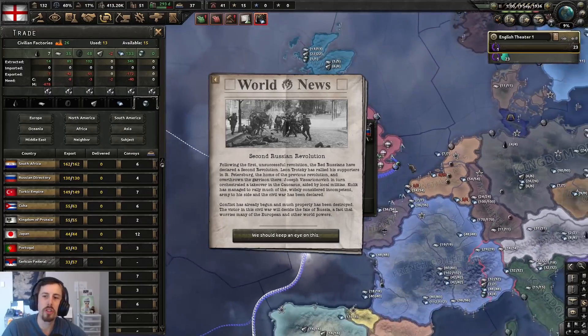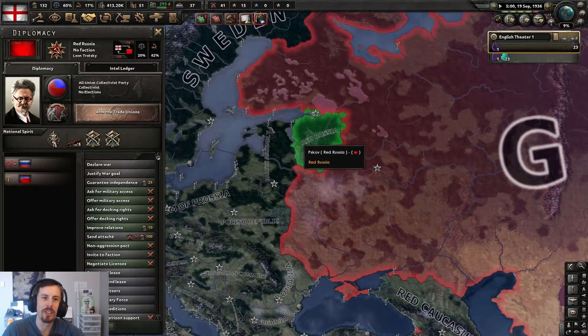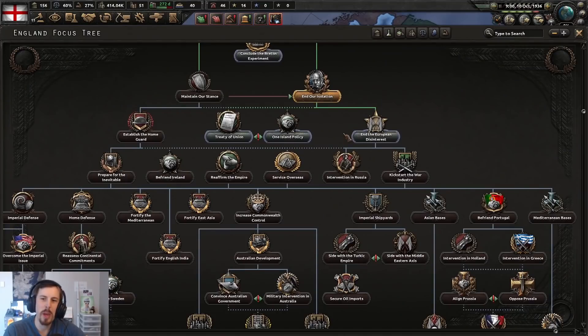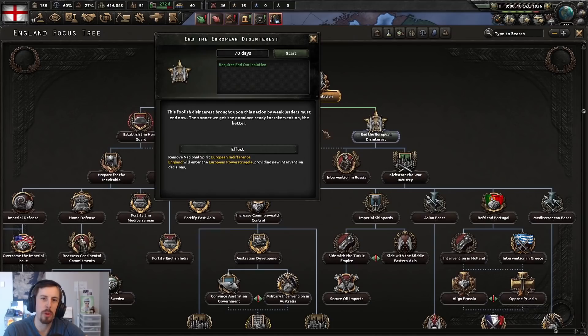A second Russian revolution. Got grey Russia and red Russia. And the red Caucasus is led by Stalin. End European disinterest — the foolish disinterest brought upon this nation by weak leaders must end now.